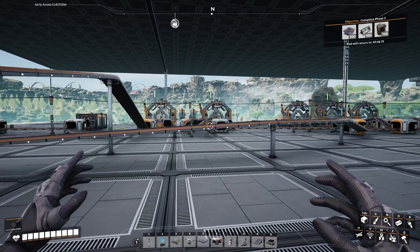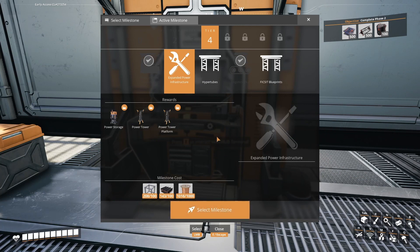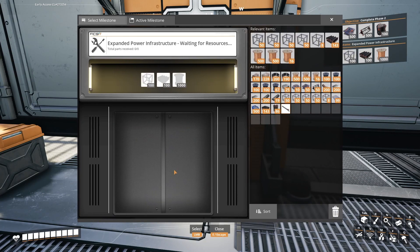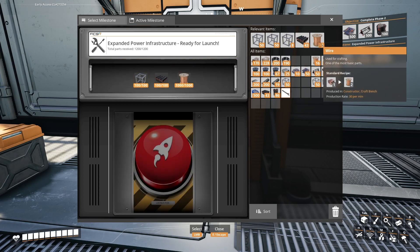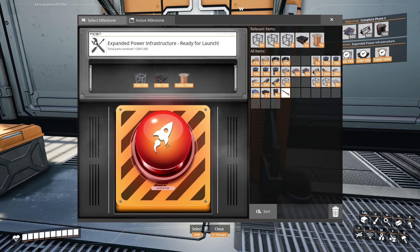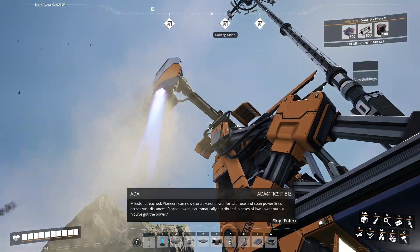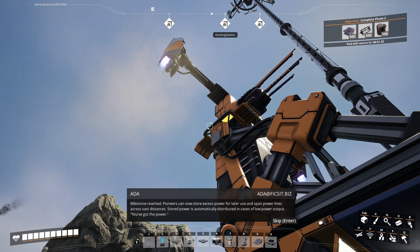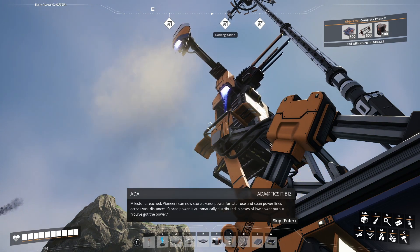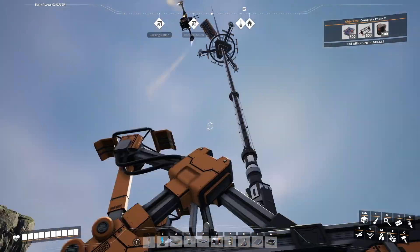I'm going to grab these modular frames and I'll be back in about five minutes — but it'll be instant for you. The pod just returned. I'm going to go ahead and select the expanded power infrastructure milestone, turn in the modular frames, steel beams, and the wires — and one more time in this episode, push the button. Milestone reached! Pioneers can now store excess power for later use and span power lines across vast distances. Stored power is automatically distributed in cases of low power output.